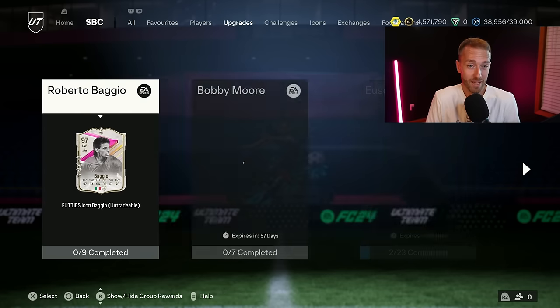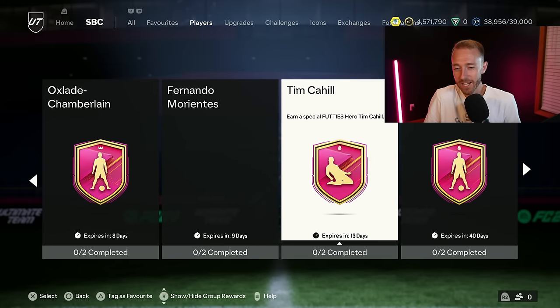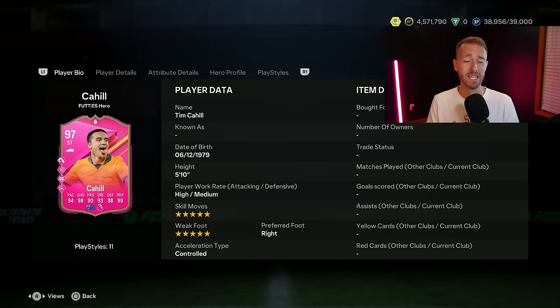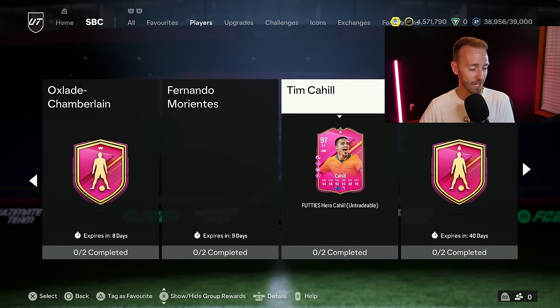The other SBC we had yesterday was a hero — Tim Cahill. EA loves to reuse names even for heroes and icons. Tim Cahill had a card last year in FIFA 23, but this card as usual with Tim Cahill cards is quite the item: striker, center mid, CAM, and center forward positions. He's got Anticipate, Power Shot, Power Header, and Acrobatic playstyle pluses — a combination I don't think I've ever seen before. If this card interests you, he is very cheap — only 100,000 coins and two squads.